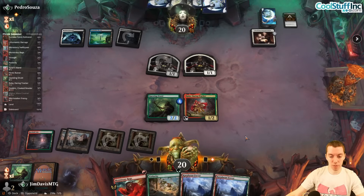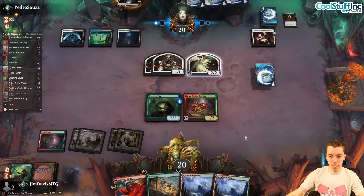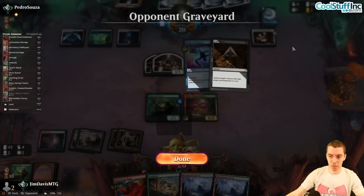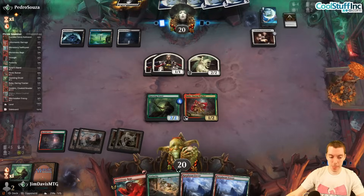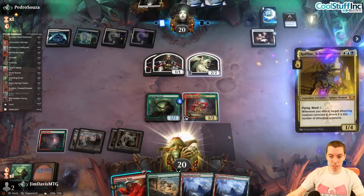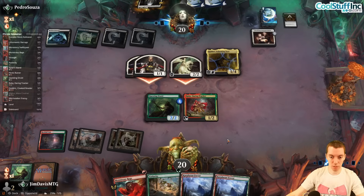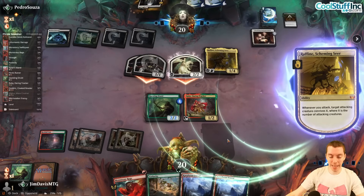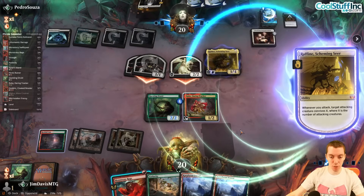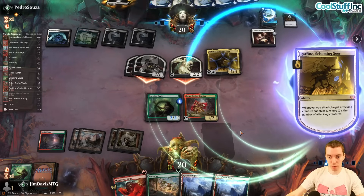Virtue — damn, we're in trouble. Seven lands is not ideal. We lose two cards off our draw-twos. Here's Raffine — not good. They attack and fire in on the Knight — I eat two tokens, not the worst. Draw three, discard three.